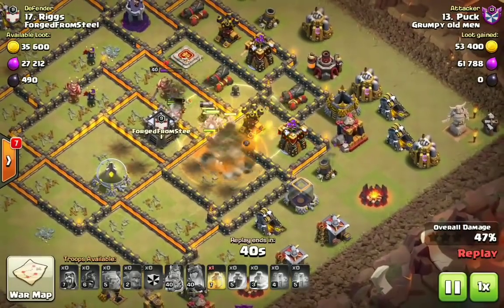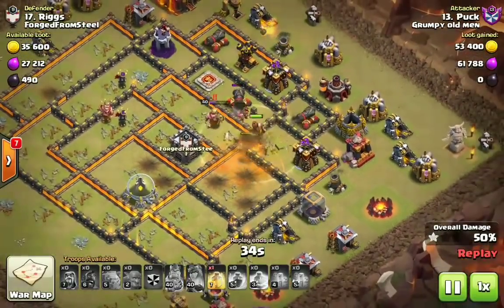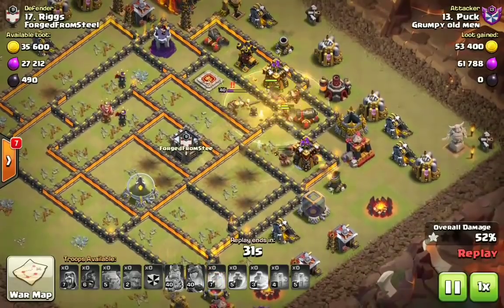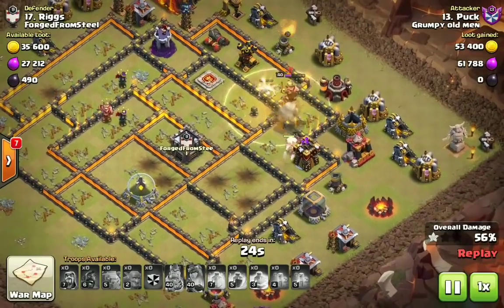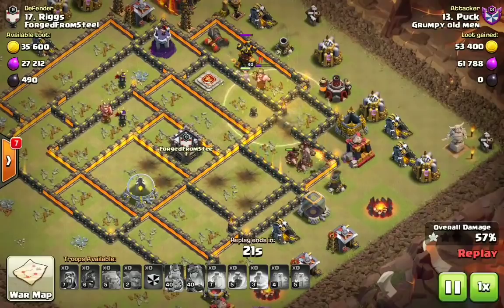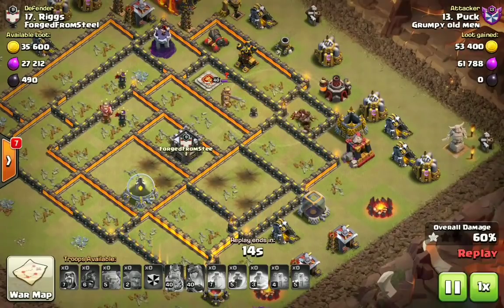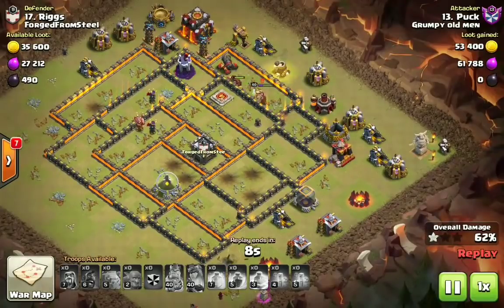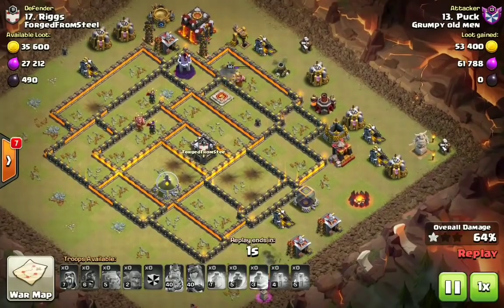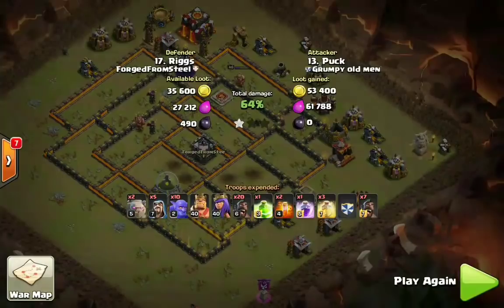That nasty hog split really got the best of Puck. The way hogs work in this meta — and how they've always worked — is you have to clear out the core and have a straight line where heal spells touch all the defenses so hogs don't split. That's why you want at least a few defenses inside the core, hoping a kill squad can't reach it. They're staying away from bringing a kill squad in because of the two single shot Inferno Towers side by side — you cannot bring a kill squad into that area, it will completely wreck golems and heroes.